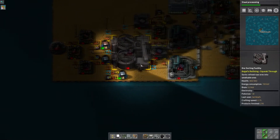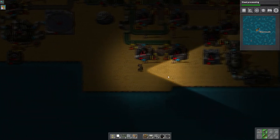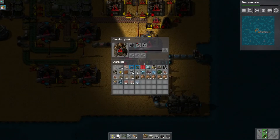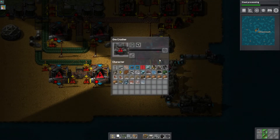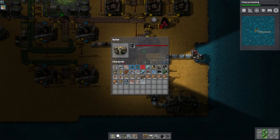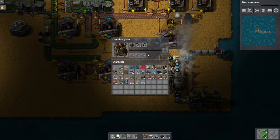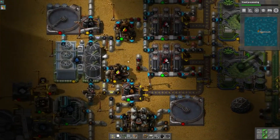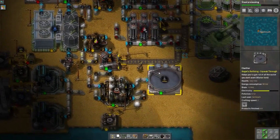Oh! We ran out of power. Well, it's automated, it's just not ideal at the moment. So we ran out of power — why did we run out of power? Because we ran out of carbon for the generator. Makes perfect sense. Let's just throw some coal in there to get this going again. So we ran out of carbon because I haven't automated that yet, and so I have to put the coke in manually from way over here. So we need to fix that.